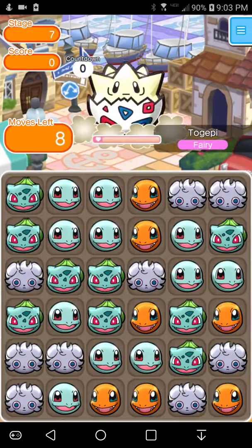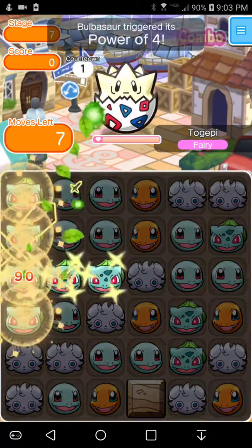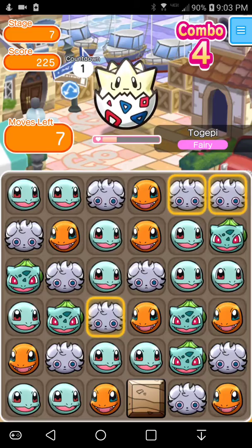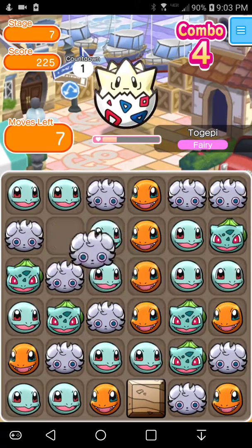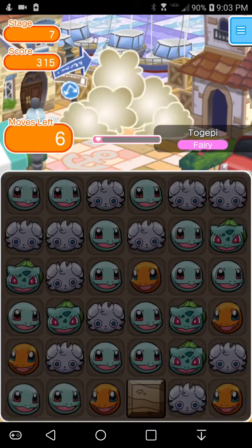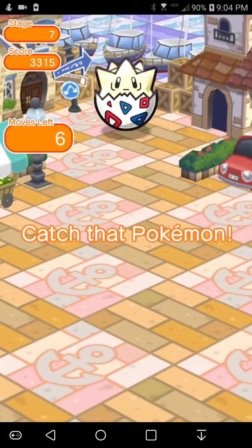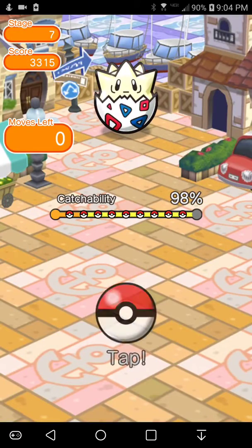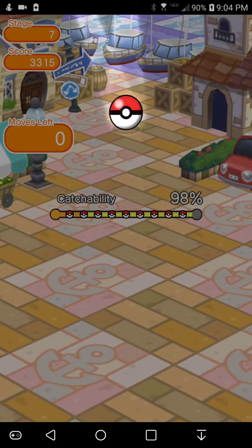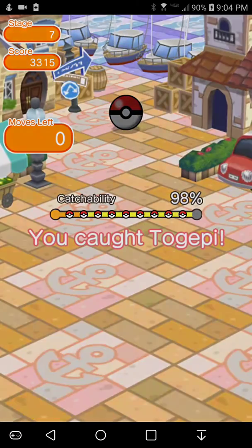I just want to click Optimize once and leave it, because otherwise I spend too long optimizing hoping my favorite Pokemon are on the team — I don't think that's entirely necessary. Okay, we did great, so we can catch this Togepi. Can you imagine it breaks out with a 2% chance? Well, it didn't, so it's all good.